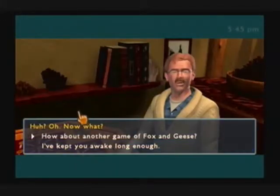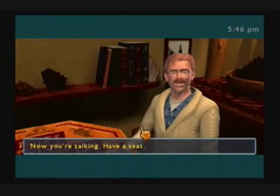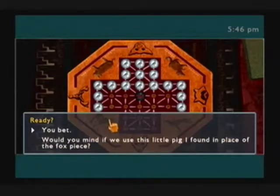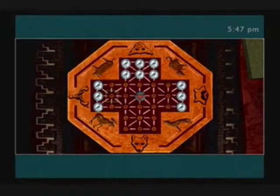Let me see if I already did that. I have the pig key, right? Which means I can find one of the other... My mistake, everybody. Anyway, now that you have the pig disc, you can use it while playing Fox and Geese. Now you're talking. Have a seat. Ready? Would you mind if we use this little pig I found in place of the box piece? Fine by me. And this is going to have an effect on the maze thingy below.